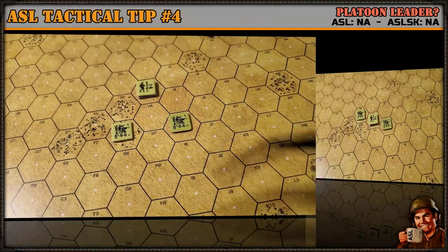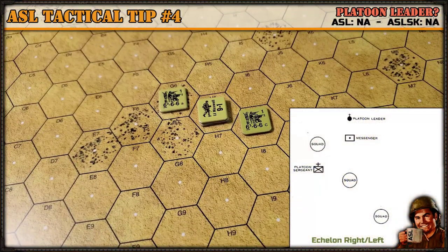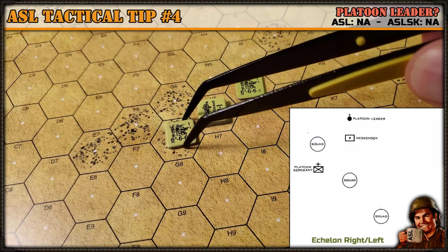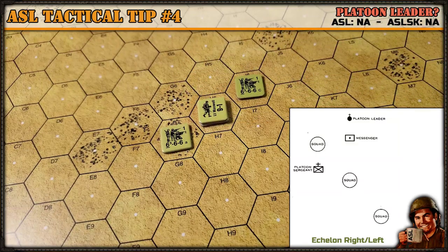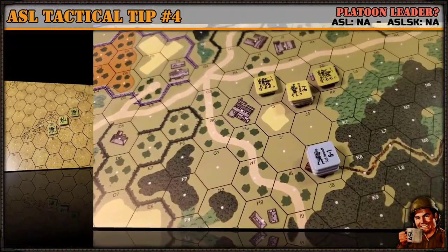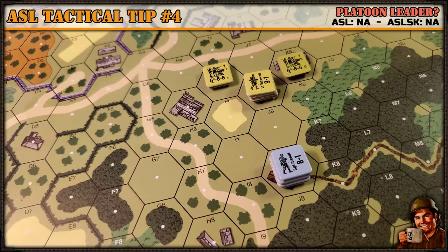The inverted V formation can have the platoon leader up front, in the rear, or even further in the rear as a rally base. Lastly, there's the echelon left or right formation. Shown here is echelon right, which looks a lot like the infantry line except slanted. Echelon left would be the mirror image. This allows you to approach enemy units whether they're positioned to the left or right of your platoon. Leadership can be positioned anywhere within that platoon.